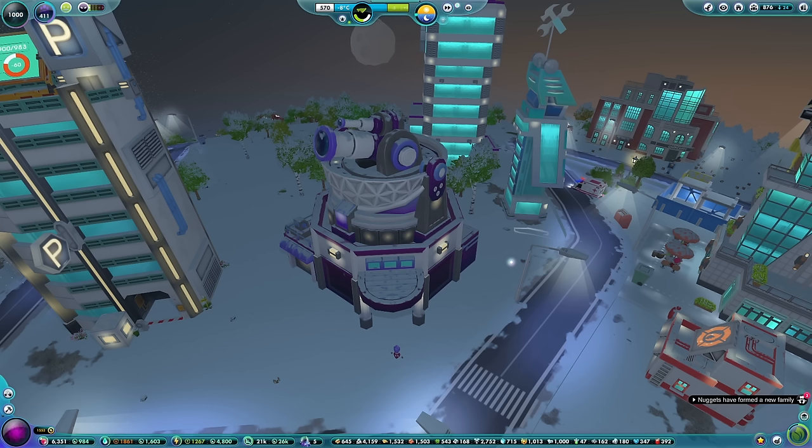Hello lovely people, welcome to the Geek Hub. I'm Penge and welcome back to the Universum where we are now in the space age, the final age of the game. We've got an observatory now, and we've used that to look up into space a little bit and have found a few planets quite nearby that maybe one day soonish we could possibly go and visit and take a closer look at, which would be marvellous.